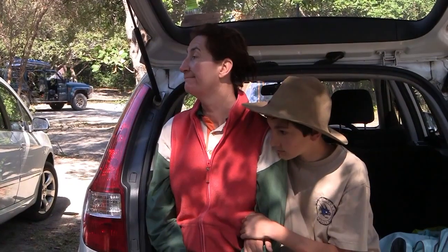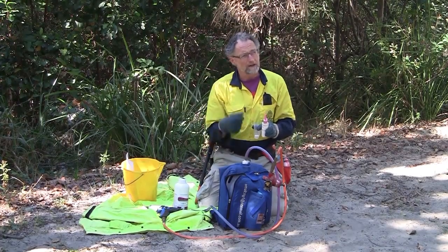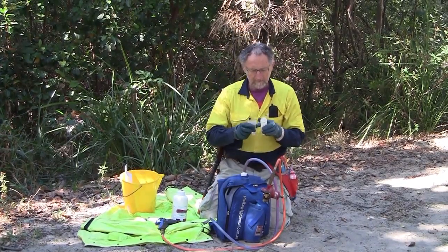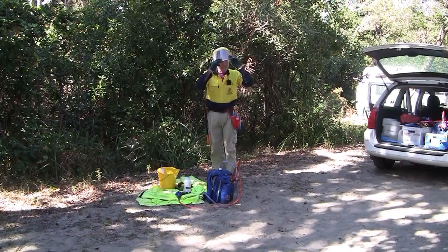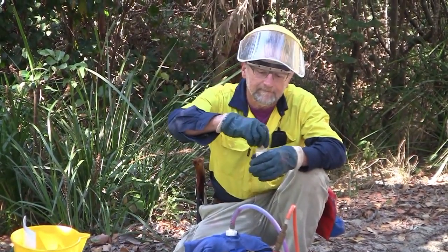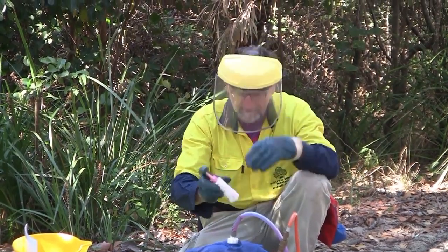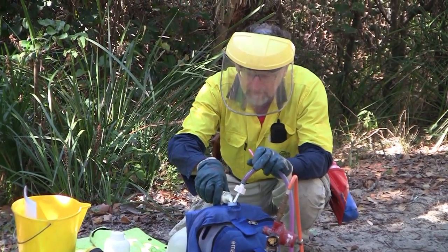Five grams of MetSulfurin is enough to do a five-litre backpack, and with a five-litre backpack we can cover a very big area. If you put it in directly it sometimes won't dissolve properly unless you agitate it, and it can clog up the splatter gun. So I'm going to pre-dissolve it. I've got rubberised gloves — when mixing herbicides you may get some splashing, so use face protection. I'm adding some water to this and shaking it to make sure it dissolves, then pouring the MetSulfurin in.